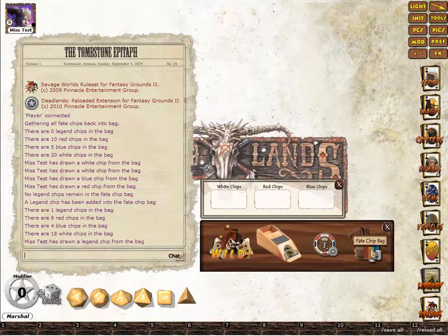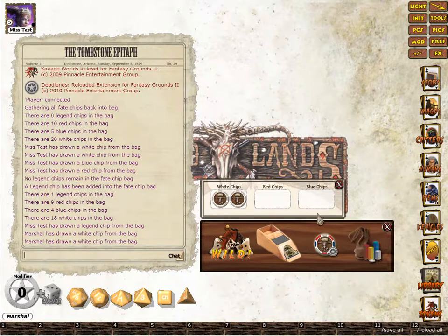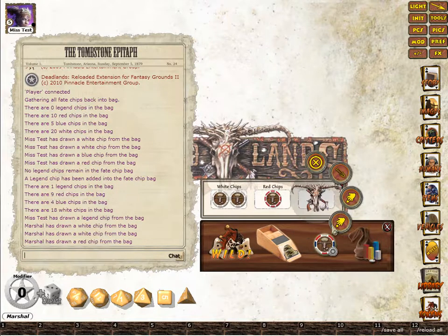For the Marshall to draw Fate Chips, you just click on the Fate Chip bag and this will randomly draw a Fate Chip. If you want to add a specific Fate Chip, you just right mouse button.